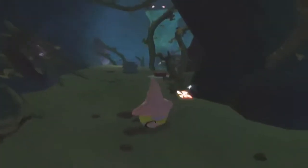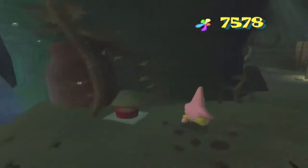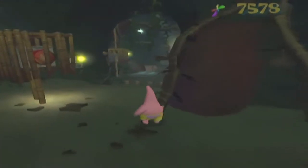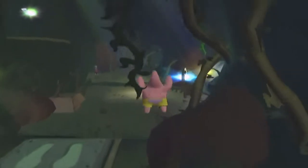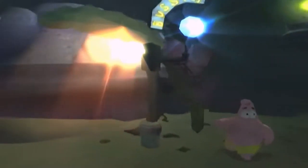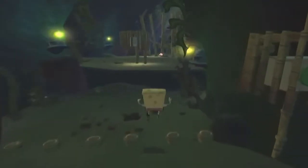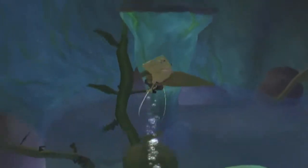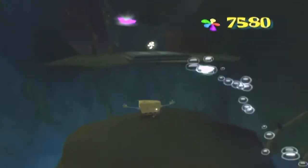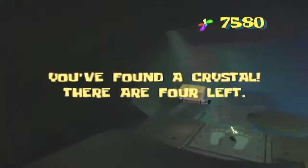Pick up this tiki and throw it onto the button over there, then backtrack all the way to the beginning of the area and switch to SpongeBob. I'll be cutting out the bits where I'm just backtracking to switch characters since there's not really much interesting happening. Once you get back to that area, you can bounce up the tower of leaves that were spawned as a result of throwing the tiki.